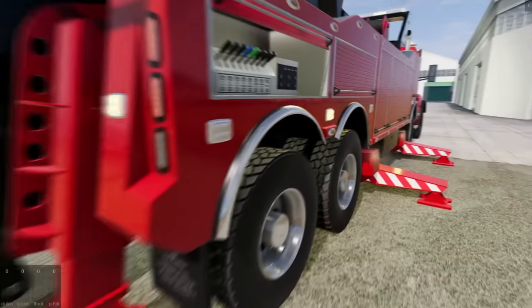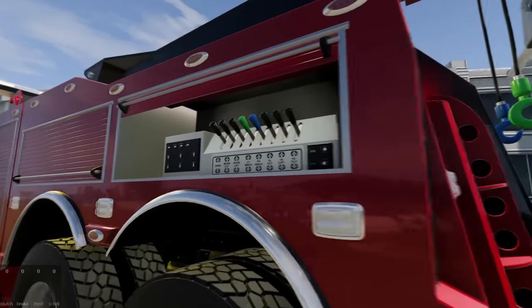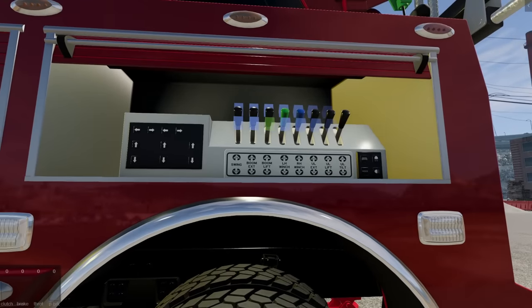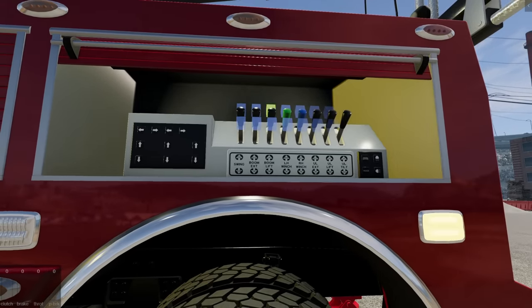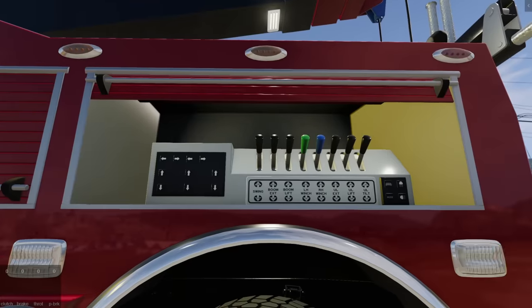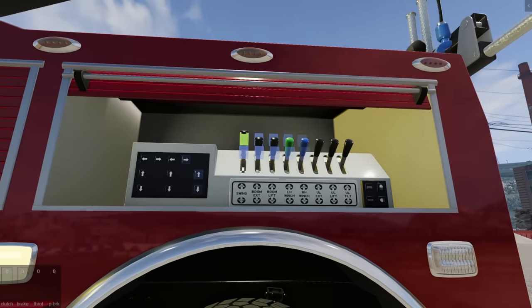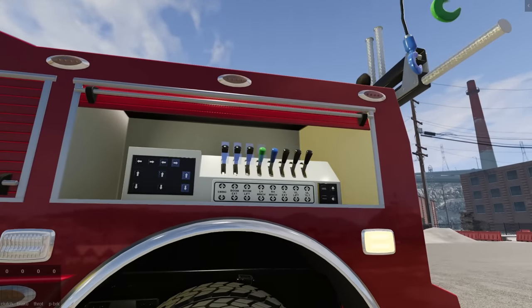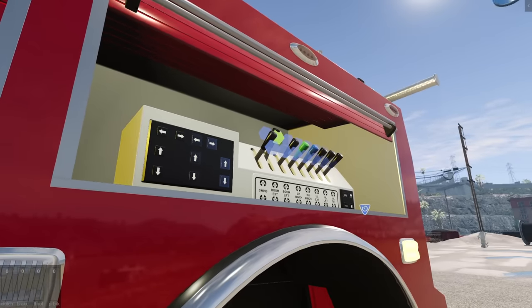Let's hook both outriggers down to the ground. There we go - we should be pretty secured. Now the boom needs to go up - that's the extend button. There we go! I love doing this with the buttons, it's quite a bit more intuitive. Now we need to swing the boom over. We're about over the bus - let's keep going out a little further and then extend the arm out.